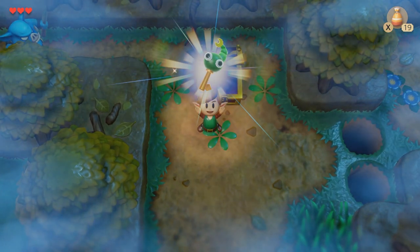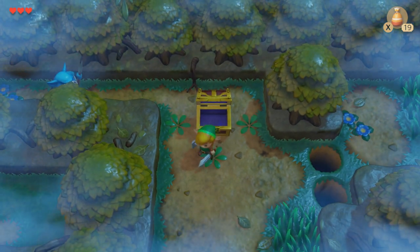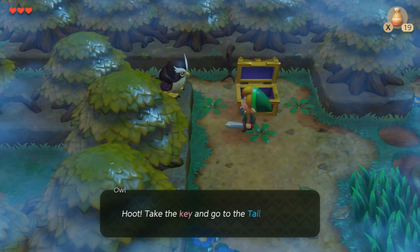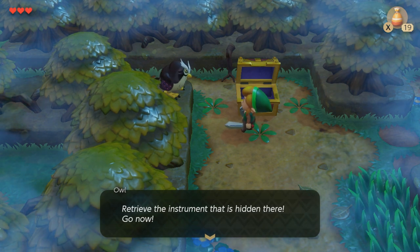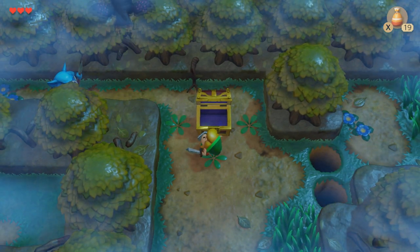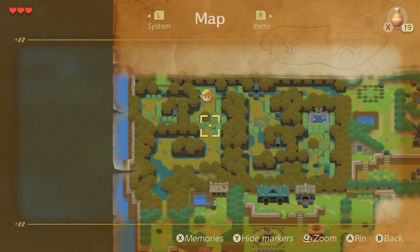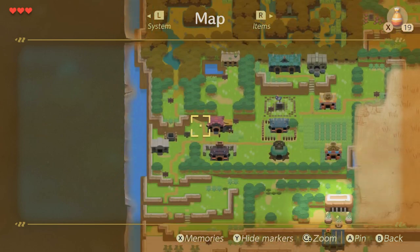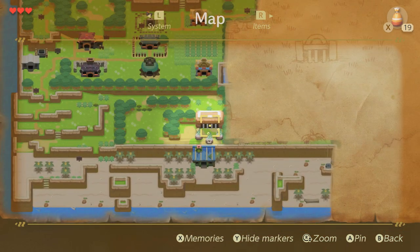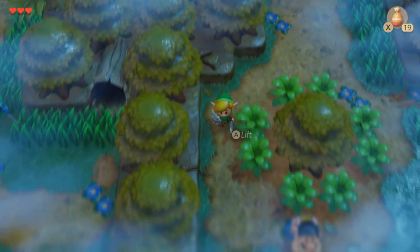We're going to go ahead and open this here — boom, this is the Tail Key. This one's going to open the gate towards the first dungeon. I'm going to show you where the dungeon is. I'm going to open up the map and we're heading back to pretty much where we started. We're going to go back past that whale, and instead of going all the way down, we're going to take a left once you're heading down that path. It's going to be right there. Let's go ahead and head down there.